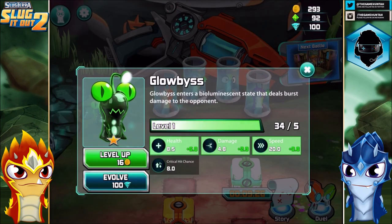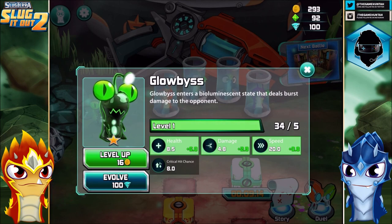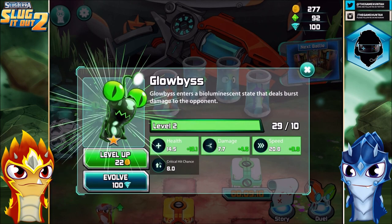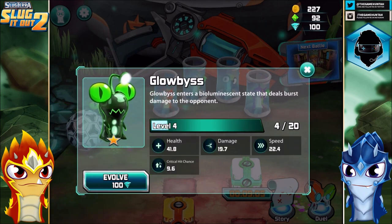Globis enters a bioluminescence state that deals burst damage to the opponent. At level one, health is 8.5, damage is 4.8, and speed is 20.0. The critical hit chance is 8. We're gonna level up this fella because we got some food. We are level 4 now — 9.6 the critical. I like that.